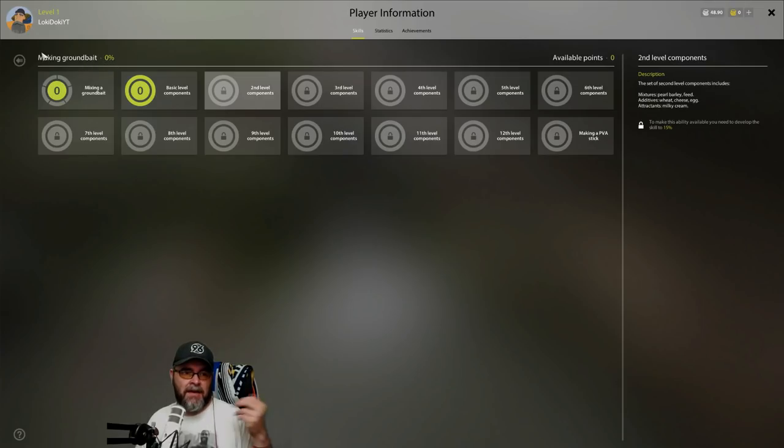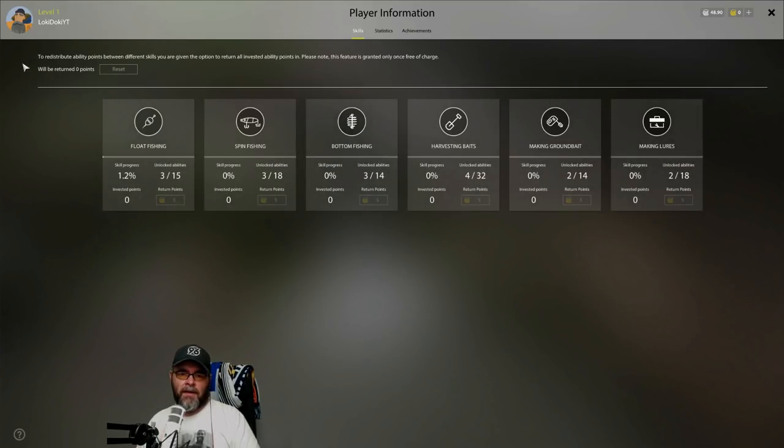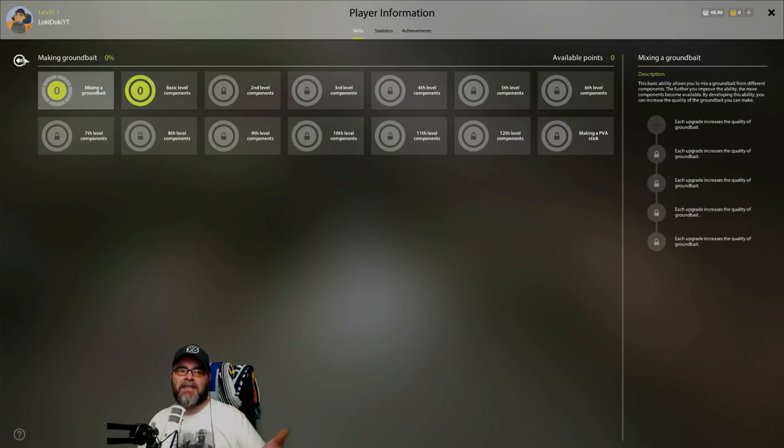The O button on the keyboard brings out your skills. Each level of these is unlocked when you reach a certain percentage - this one unlocks at 15 in making ground bait. It's something you want to level up with your character. You don't want to get to level 20 fishing for carp and have no ability to make ground bait.